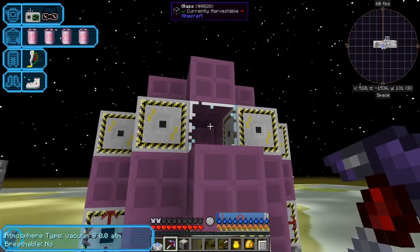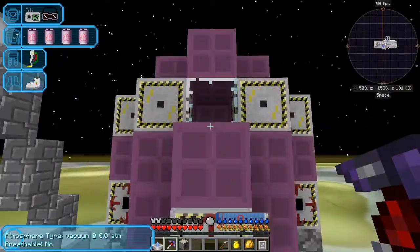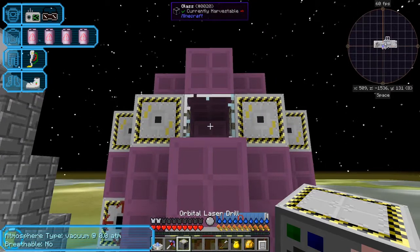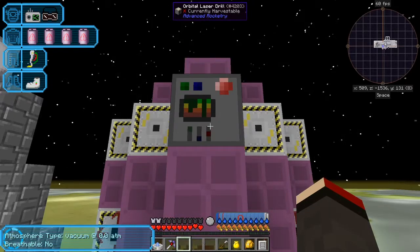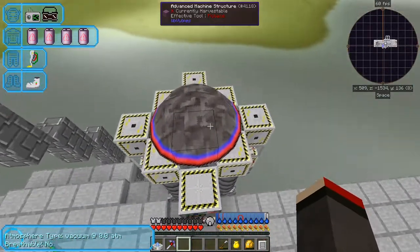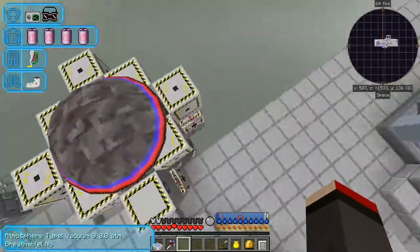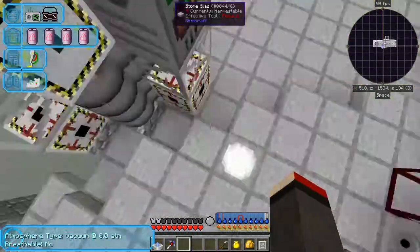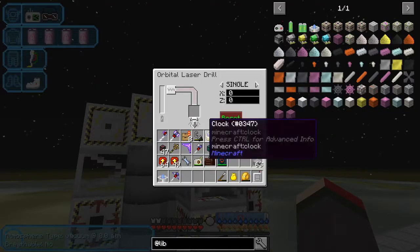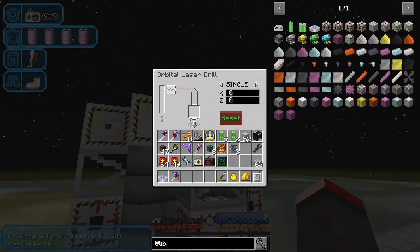I figured out my mistake - I'd missed a glass block here, or put it in the wrong place. The direction is important. So let's put the drill back here and right-click - and this is what we get, an interesting looking item. We need quite a lot of power by the looks of it. We need 700RF per tick for this thing, and we also need a lens.